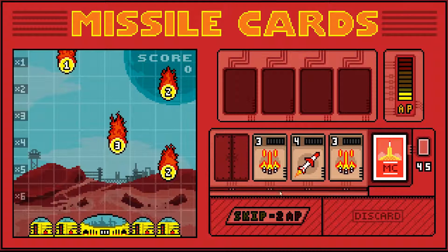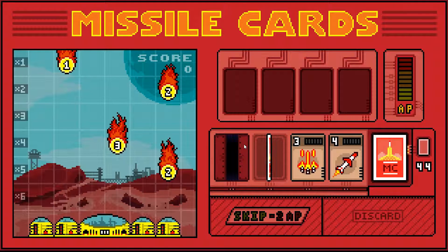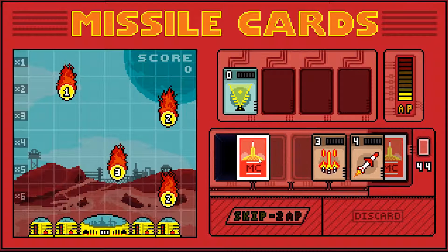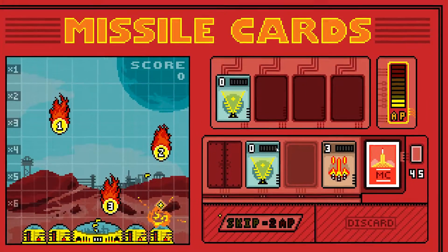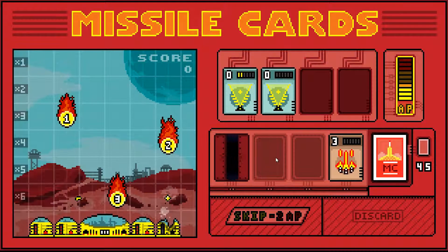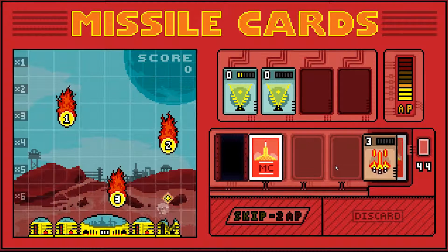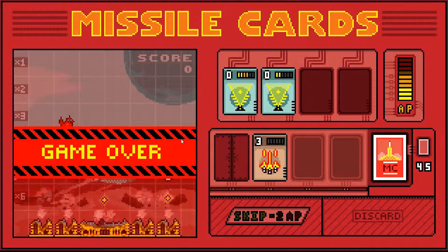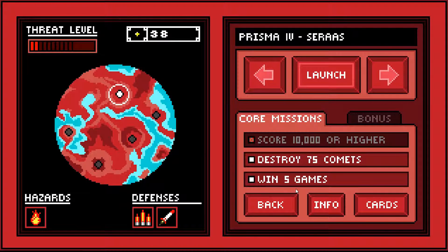That's a 3 again - I can't move that. It's awkward that is. I can move that up there but that's not going to do anything to stop the comets from hitting me. I haven't got another one of them. I can't move that one. That's what Nathan described as a fuck you hand apparently.